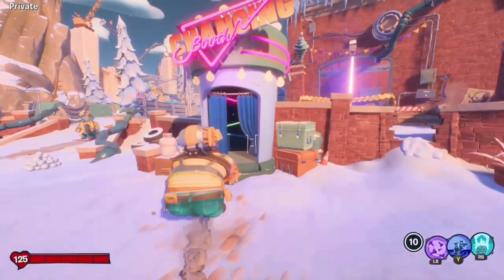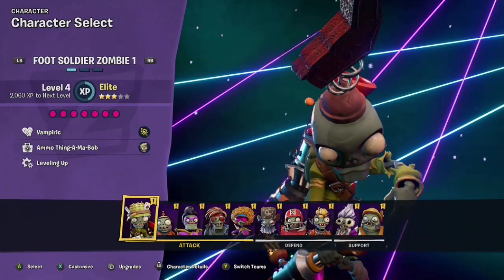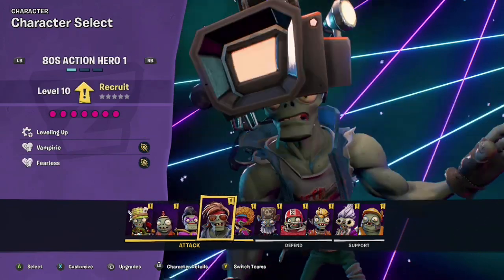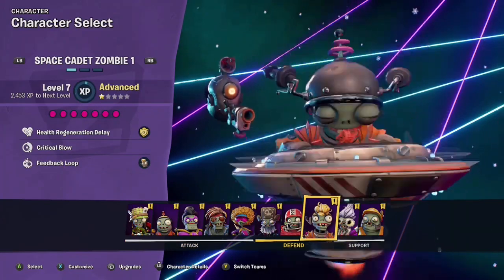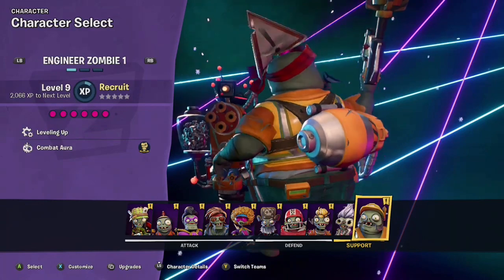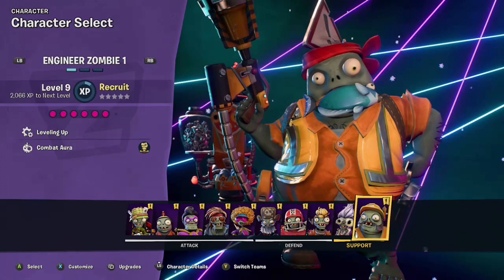Alright, so to start off, we're going to head into the changing booth. Now the best part about this XP farm is you can really use any character in the game. I've actually completed this using the foot soldier and the 80s action hero, and the space cadet works really, really well. But if you want to maximize your gains, the fastest way to complete this XP farm is with the engineer. So go ahead and select the engineer.